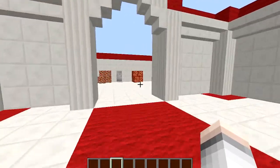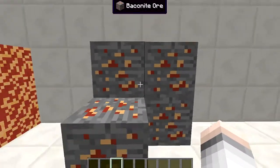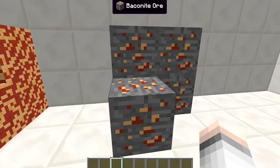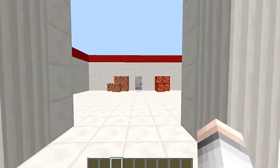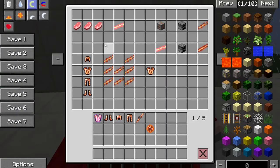This is the ore that spawns naturally in your world — baconite ore. These are the blocks you can make. You need this ore to make your weapons. You can use normal bacon to eat and put chocolate on, but you need baconite ore to make the weapons. When you mine it you get the block, chuck it in the furnace and that gives you baconite.